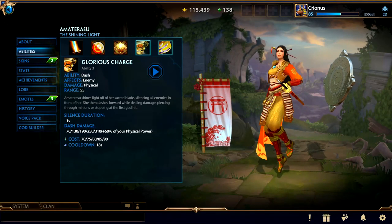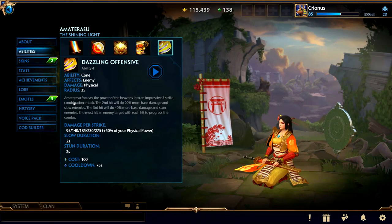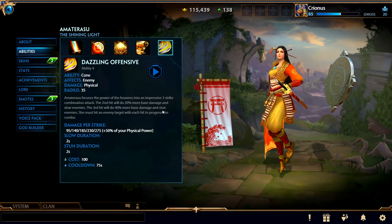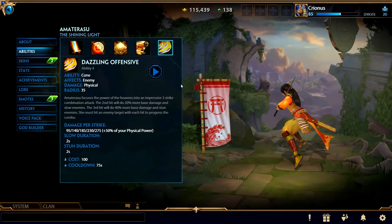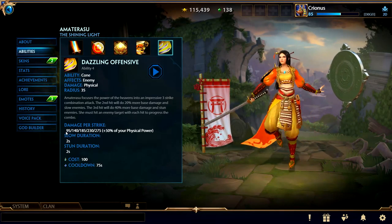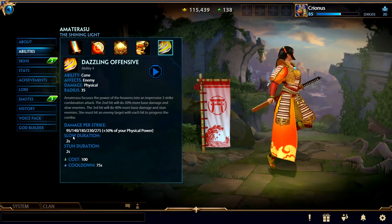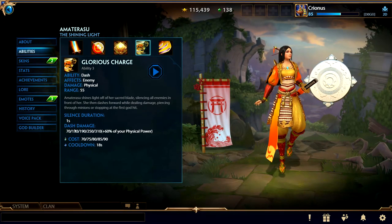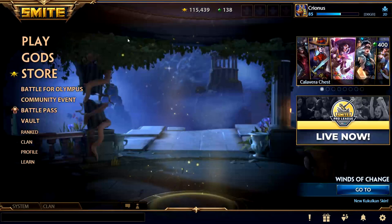Her ultimate is Dazzling Offensive — a three-strike combination attack. The second hit does 20% more base damage and slows; the third hit does 40% more base damage and stuns. She must hit an enemy with each hit to progress the combo — if you miss, the stun won't trigger. Damage per strike is 95 to 275 plus 50% physical power. The slow lasts two seconds and the stun is two seconds. Overall she has stuns, slows, a silence, damage mitigation, heals, and protection mitigation.